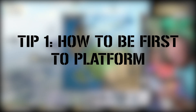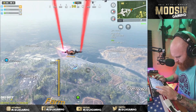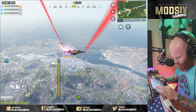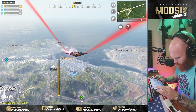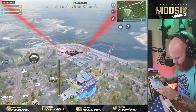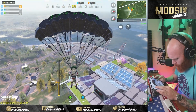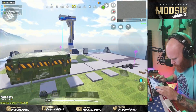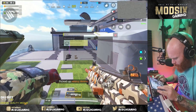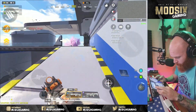For our first tip, we're talking about how to be first to platform. This is all about your jump timing, your aim, and where you're shooting for. I'm looking to time the jump depending on the elevation of the platform — from about 1,050 meters to about 900 meters. If it's a low elevation platform, you can jump at about 1,050 meters away. If it's a higher elevation platform, you want that to be closer to around 900 meters. Then I'm going from one of these corners where the gas is, straight for a weapon crate. I pick up the weapon and immediately find where my threats are.